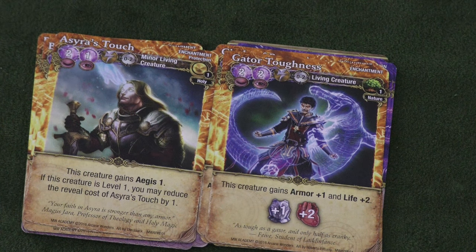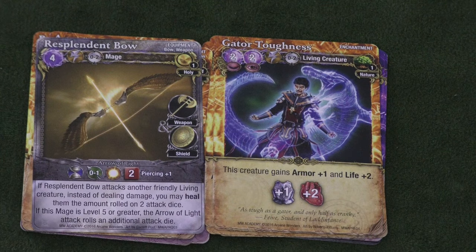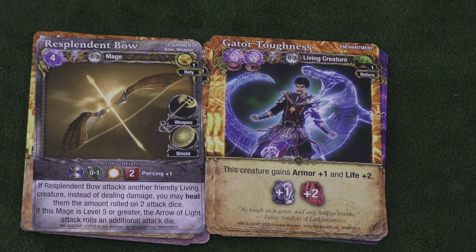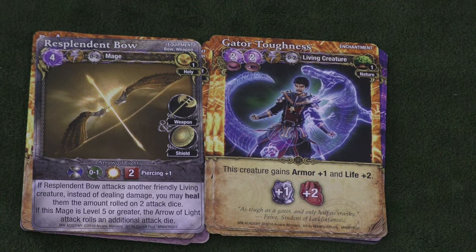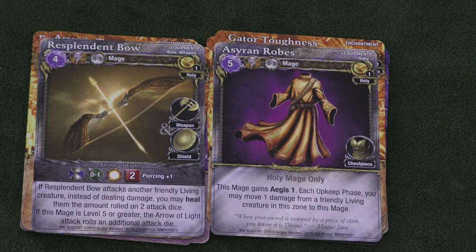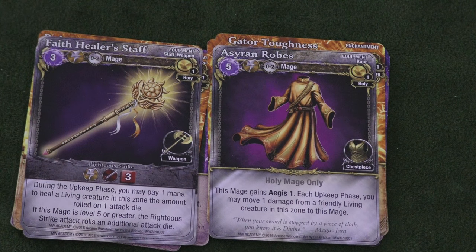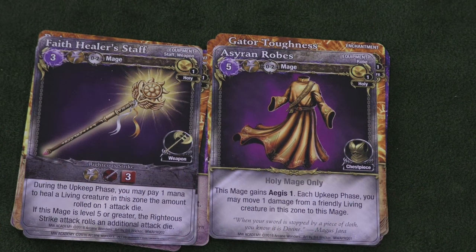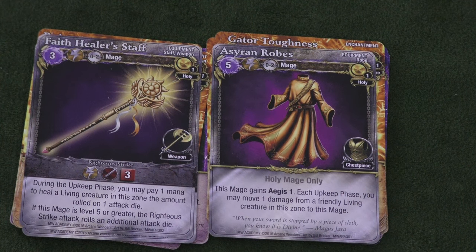Gator Toughness is going to be one you see a lot of. The Resplendent Bow will probably end up being one of my favorite weapons in the game, because you can shoot your own people with it and it heals them. She also gets AGS one, meaning when someone comes after you, they take damage. And she has a healing staff that can heal creatures on one attack die — even better at level five, but of course she's not there.